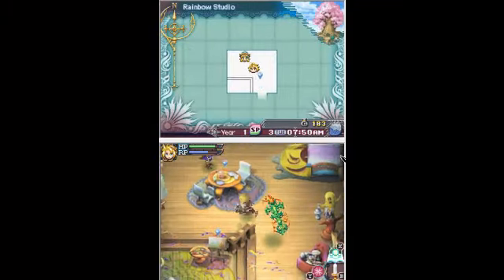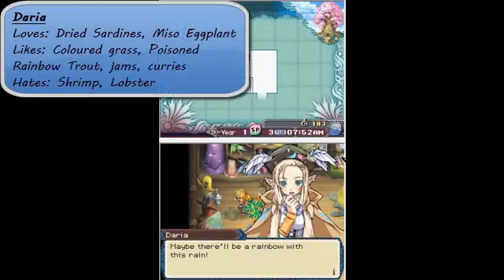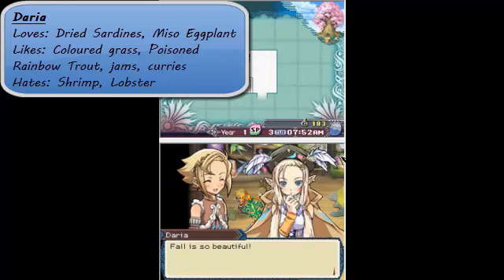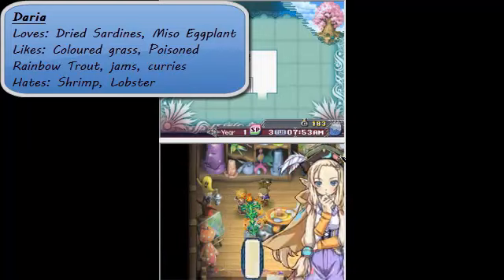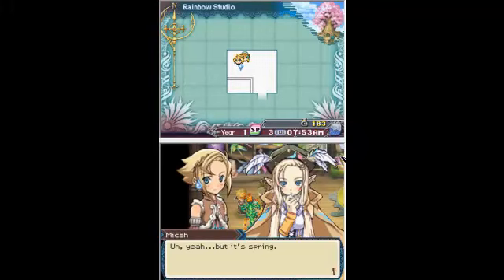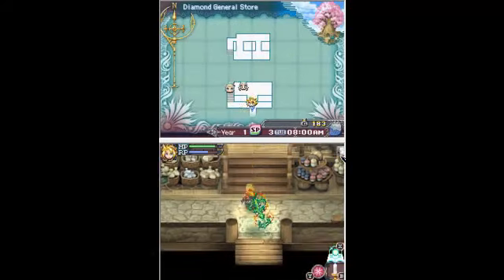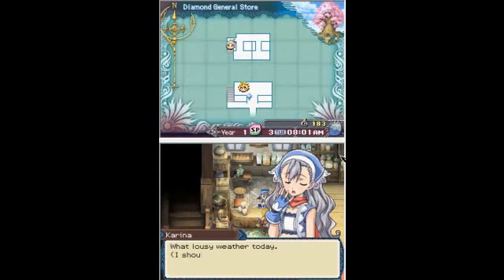Going to Darya's place. She loves dry sardines. There'll be a rainbow with this rain - fall is so beautiful. Besides dry sardines, she also likes colored grasses, so that's really easy to give her. Darya probably uses the colored grasses for her art. I'm just talking to people to raise their FP because it's so easy.